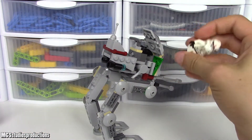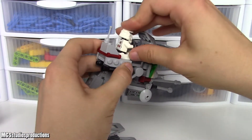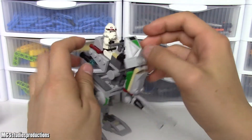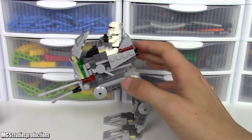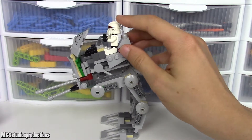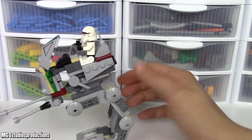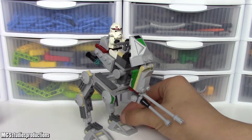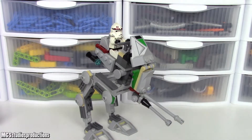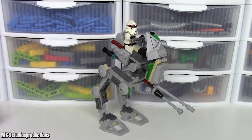That holds it in quite nicely. He can actually reach the handlebars in this set, which is quite good — he can kind of see over it too. You also have the antenna here, which is in light gray, and a bit of detail on the back as well. Overall, this is a simple but effective model for the time. That's pretty much all there is to the original AT-RT set. Now we'll take a look at the figures from the 501st AT-RT.